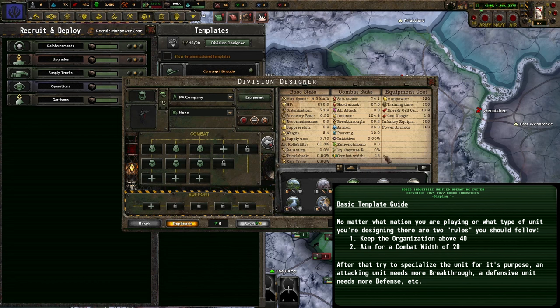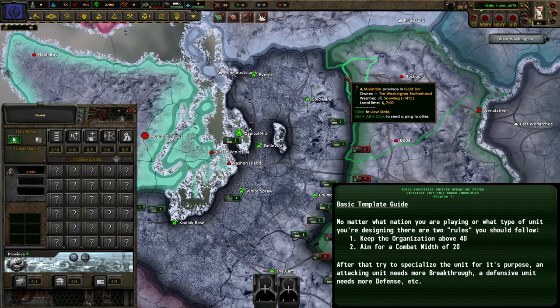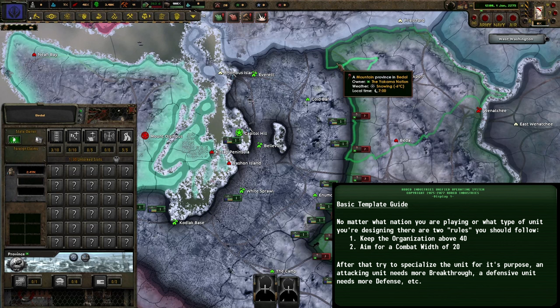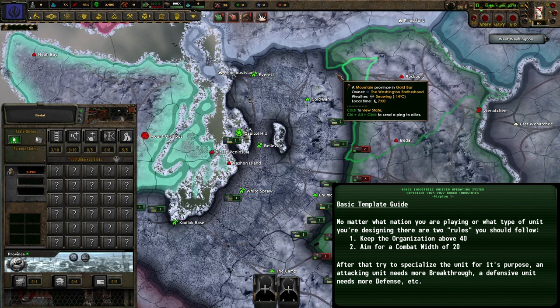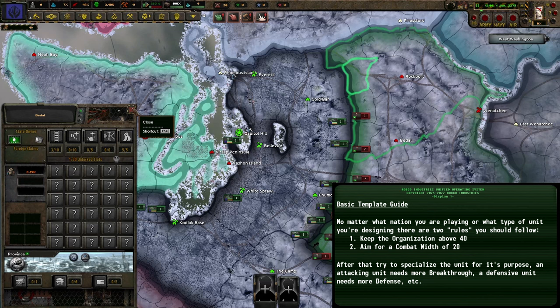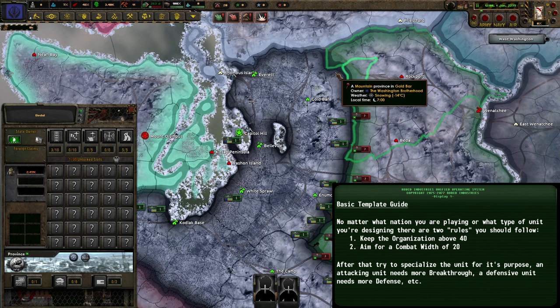When you start, have a look at your templates and see what you need to do to get them up to a combat width of 20. Every tile has a combat width of 60, and attacking from an additional direction adds another 20 onto that front line — so a combat width of 20 is the perfect number. You can use a combat width of 10 but your supply usage will be much higher. Using combat widths above 20 means that when attacking from an additional front, the unit will be over-stacked and given a combat penalty.